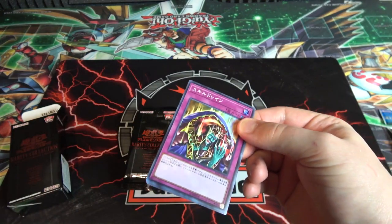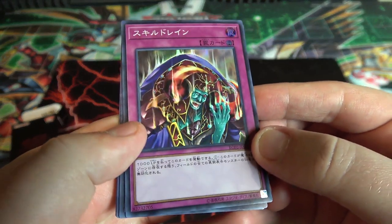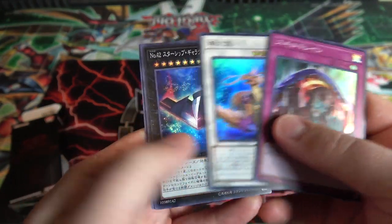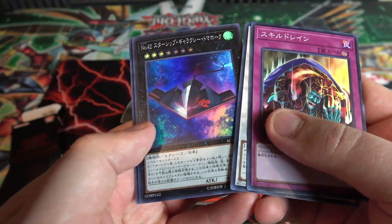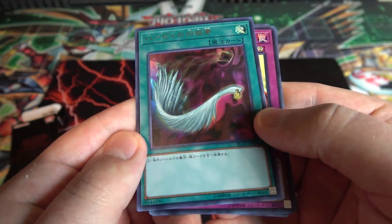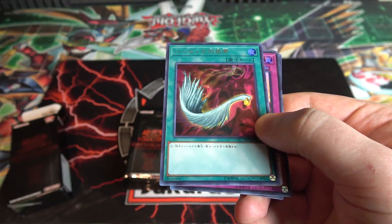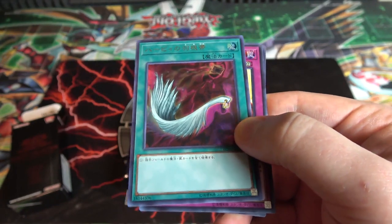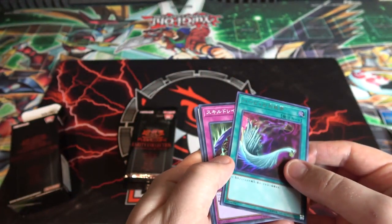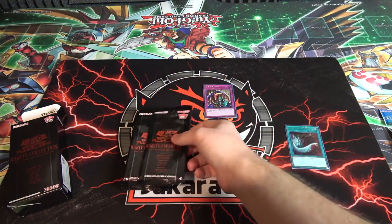First up we have Skill Drain as a super rare — that looks cool. Then I got Coral Dragon, that's a good reprint for them. Number 42 as a holographic — I don't know if I have one as holographic, I have to check. And Harpy's Feather Duster as an ultra rare — they actually have that on their ban list by the way, we don't. That could change at some point, but they can actually play it, so it's a cool inclusion.